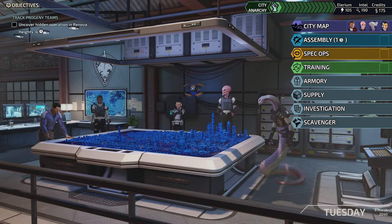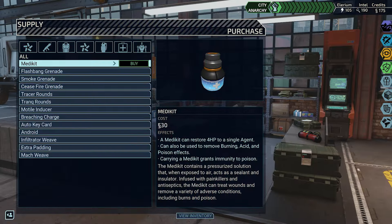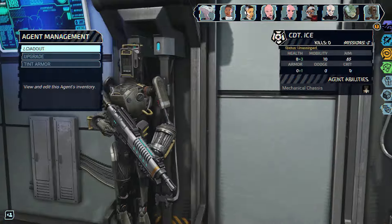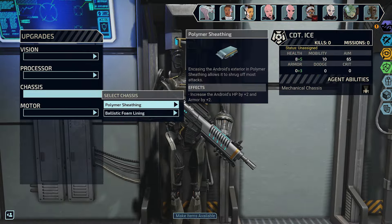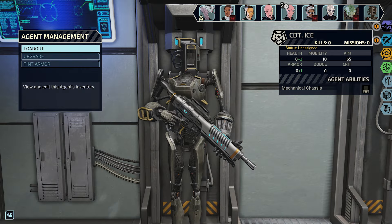If you want to avoid being down an agent mid-mission, you can build androids to fill in for unconscious allies. You can upgrade these androids and change their equipment, but they don't have special abilities.